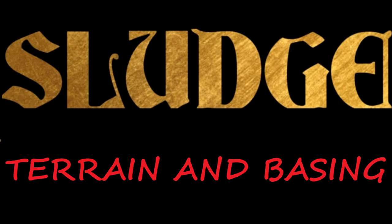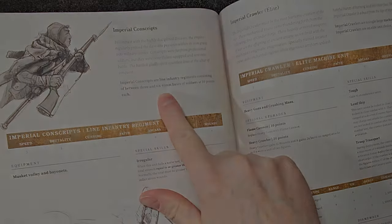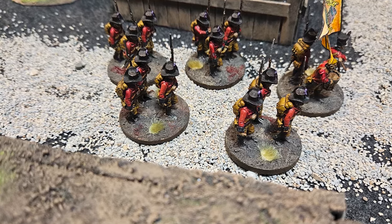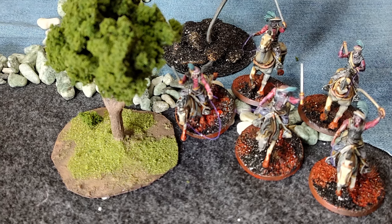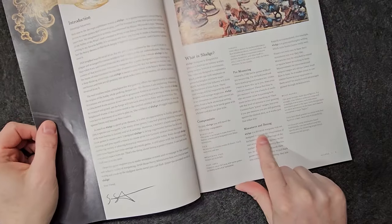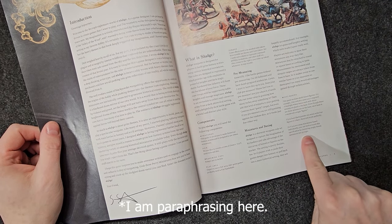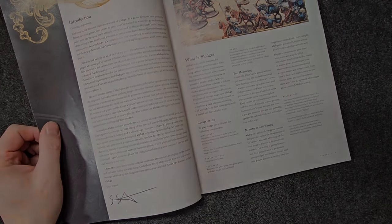The way minis are based in this game is somewhat up to the players, but there are some general guidelines. In the unit entries, they do describe what bases models should be mounted on. For example, line infantry should have three models per 40mm round base, skirmishers and character models should be on 25mm round bases, and cavalry is usually one model per 40mm base, but sometimes two models per 40mm base. The rules do say you can change how they are based as long as it makes sense to you and your opponent. The bases that have multiple models on them still count as a single figure as far as the game rules are concerned.